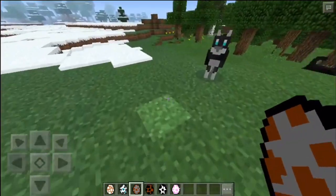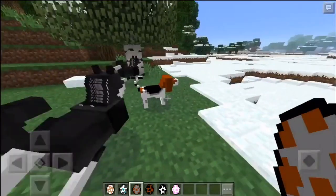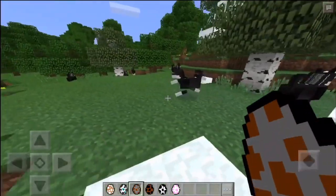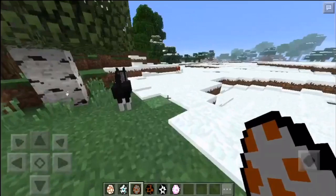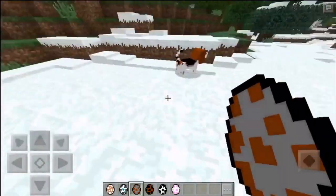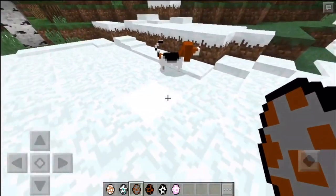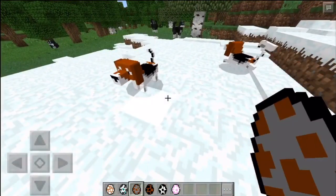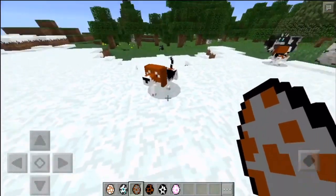So the next one is a Beagle, and these look pretty normal too. It's got the big ears on the side like it would normally have. The only bad thing about the way these dogs work is the way they walk — that's the only thing that looks bad. But everything else looks really good, like the models and all that stuff. It's really well made. There's the Beagle, it's got the big snout and everything. Looks really good, so cute.